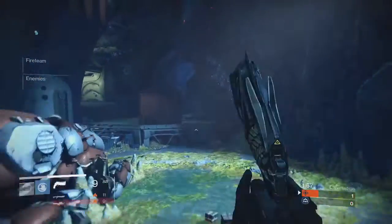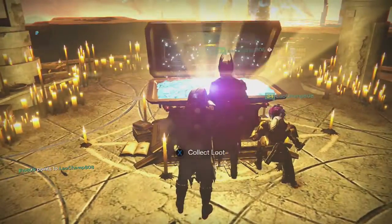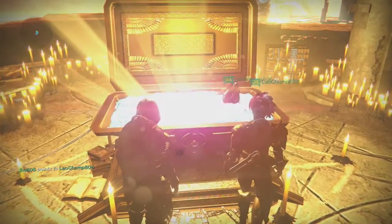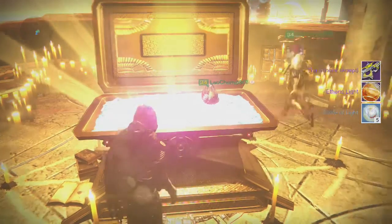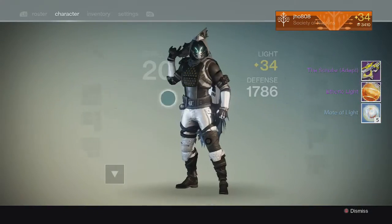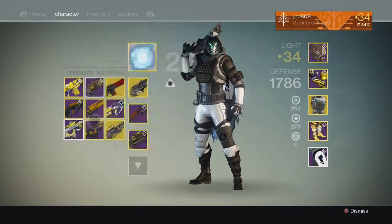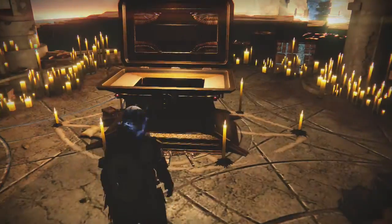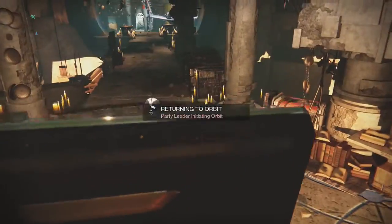Anyways, this was a pretty good week in rewards for all my guys, so let's get into it. Starting off on my first character, on my Hunter, from the Lighthouse chest, we end up getting a Scholar, 5 Molts of Light, and an Etheric Light. My Scholar ended up having Void Burn on it, so that was pretty good. There's not too many good Void Scout Rifles, so I can probably utilize that in PVE.